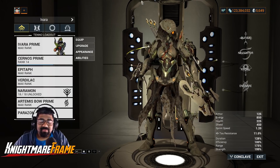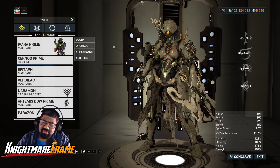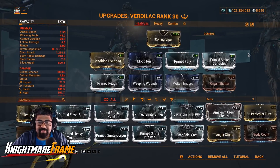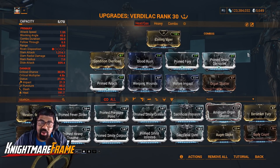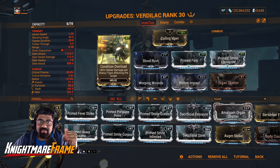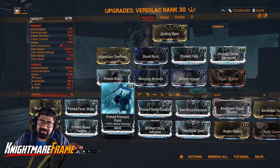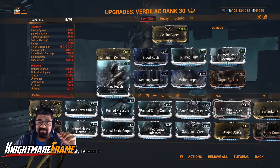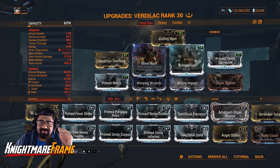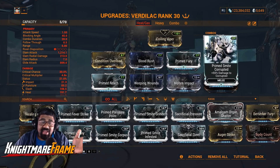Now let me go over the Vertilac build I'll be using for this loadout. We'll start off with Ivara, then go over to the Zephyr loadout. The Vertilac build is just like any combo build — you have Condition Overload, which is stacking Base Damage multiplier with each unique Status Effect on a target, which completely overshadows Prime Pressure Point by itself. Blood Rush for the Crit Chance, stacking up to 11 times. Prime Fury for attack speed — you can go with Berserker Quickening, doesn't matter.